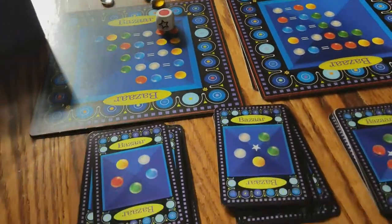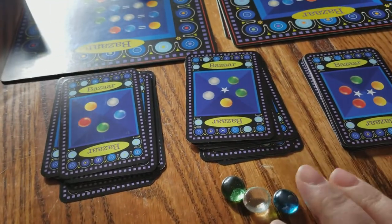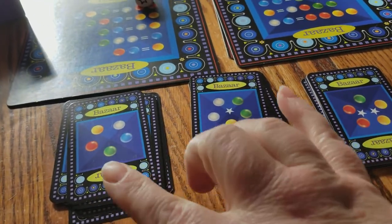Since I'm playing by myself, I can go ahead and exchange that just to demonstrate. And then I have these cards down here that I can start to look for to cover up, like this one.